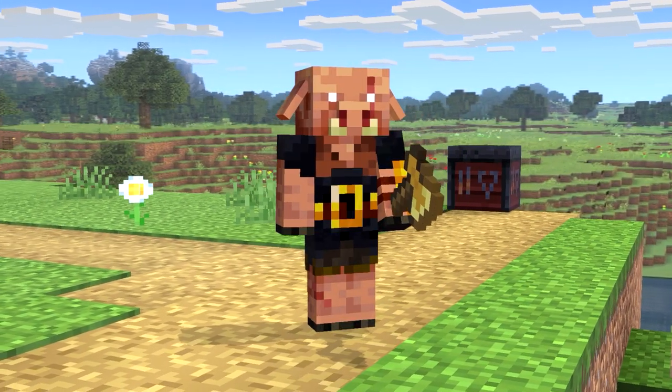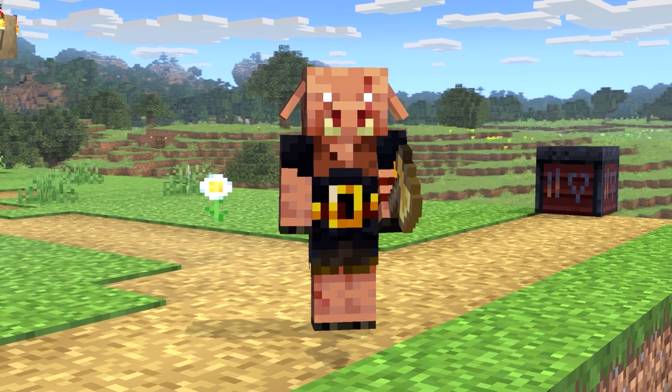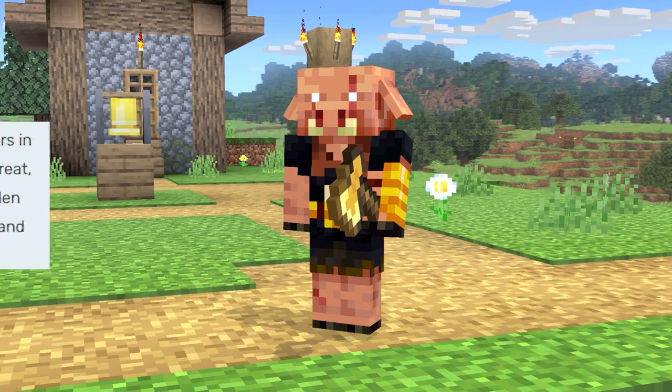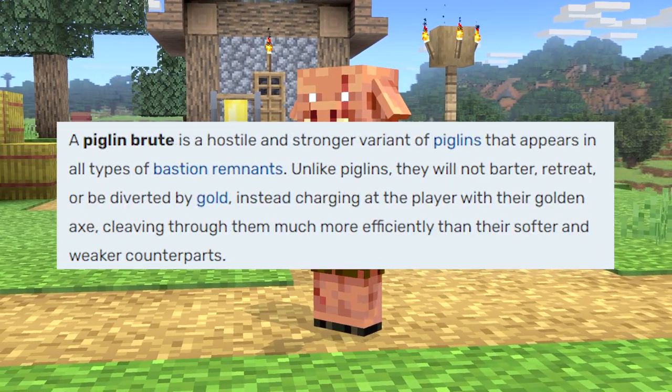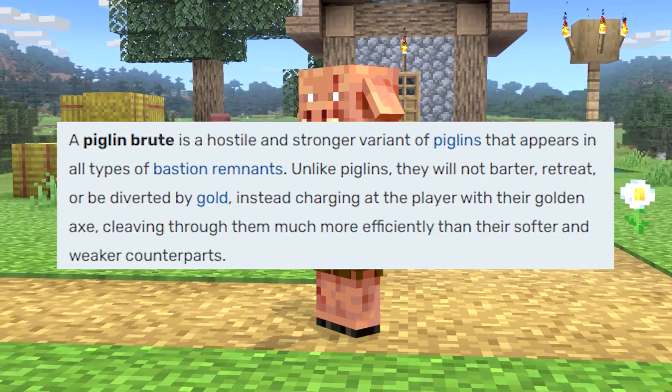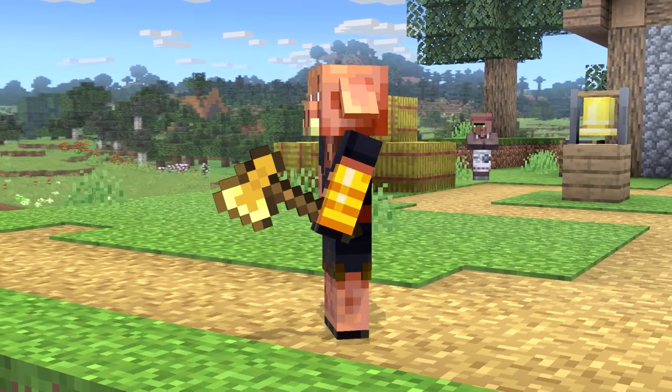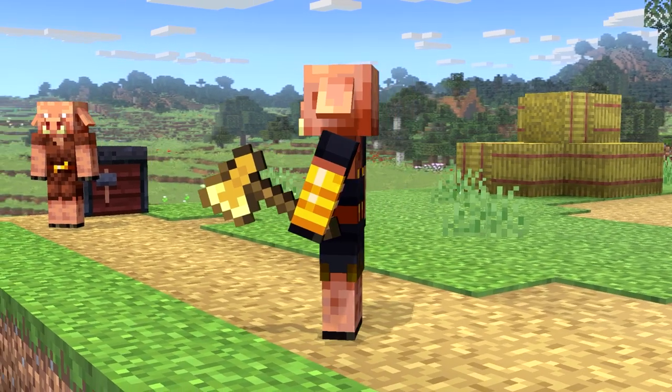Next up, we have the much scarier piglin brute. These guys exist for one purpose: protect the bastions and protect the gold inside. These guys don't care if you're wearing gold or anything — they're not fooled. They will immediately run at you and try to kill you. They pack quite the punch, and well, you don't want to really be in their way.